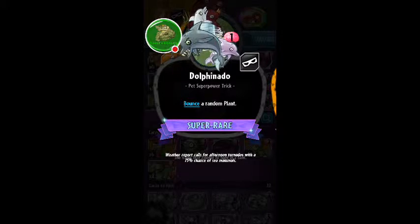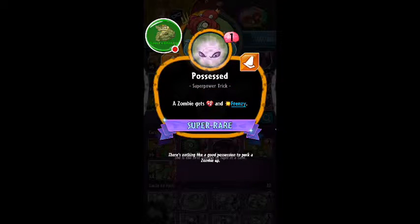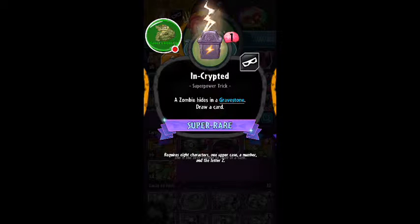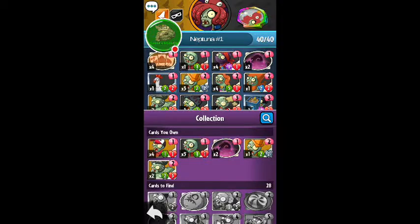Neptuna's abilities: Dolphinado — bouncing a random plant, which only costs one brain. This one's pretty cool — one brain, Possessed: a zombie gets plus two and frenzy. If you guys don't know what frenzy does — when it destroys a plant, it attacks again. So that is a very, very handy frenzy there. This one — a zombie hiding in a cave zone, draw a card, which is not too bad. And of course her special, Octopulpet superpower trick — costs one. Make a free attack and two health Octopet with amphibious. That is pretty awesome.